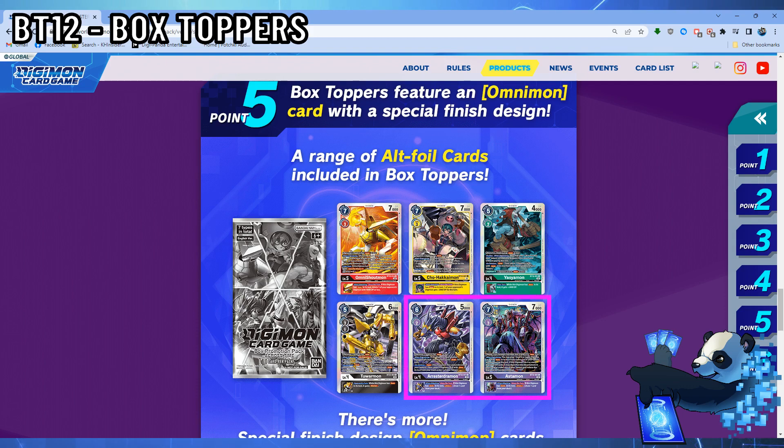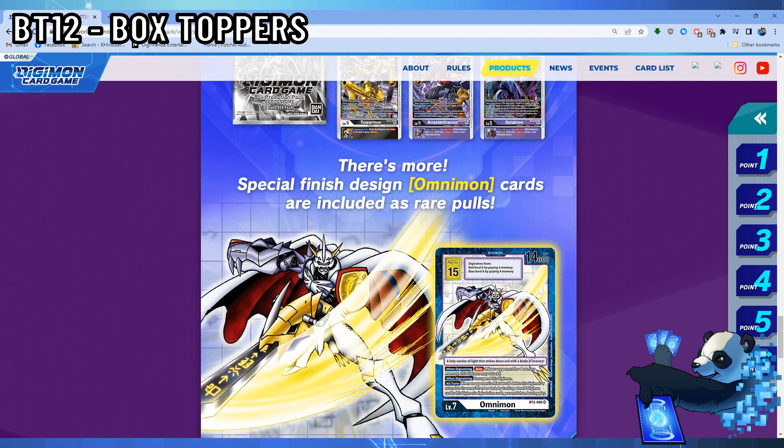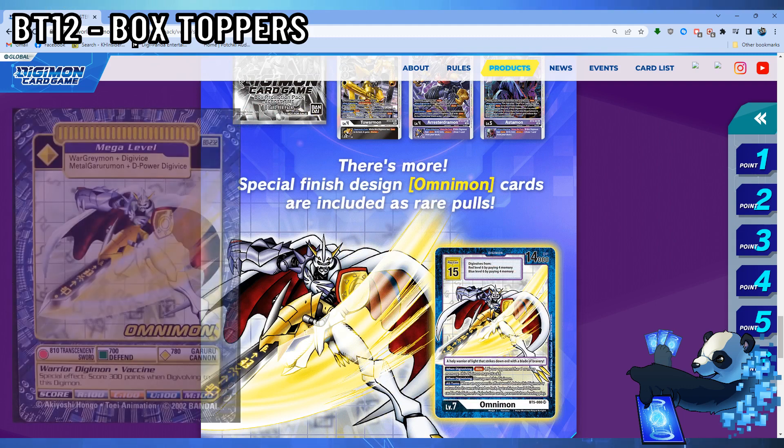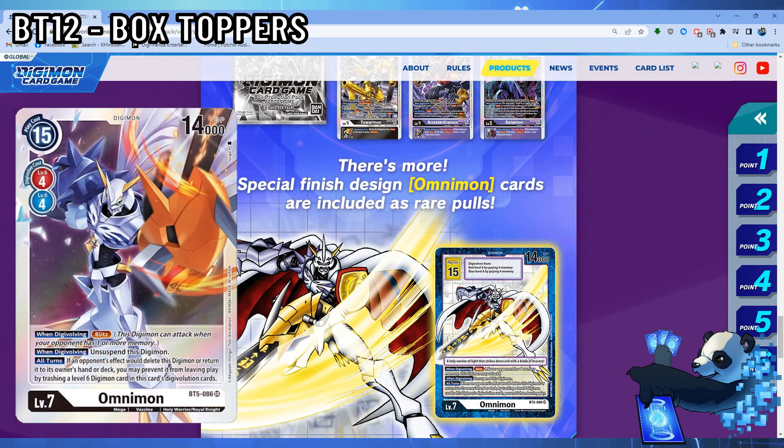If you're looking for maximum rarity, I'll let you decide. But arguably the best box topper in this set will be a special finished alternate art Omnimon from BT5. This artwork features old artwork from the Digimon Digibattle series. Although majority of these cards may be little to no value, bringing back Blitz Omnimon is an amazing way to give players the chance to get this card, as BT5 is no longer printed.